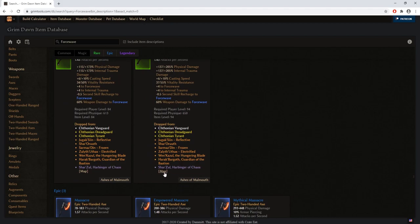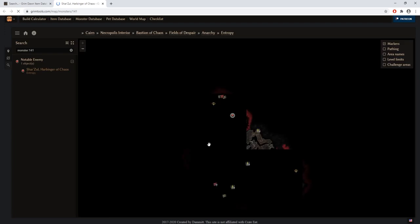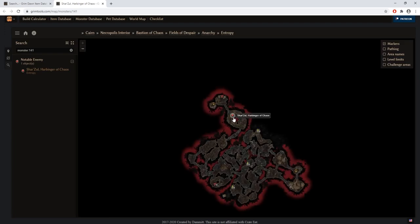Keep in mind the RNG factor — not all weapons will have the exact same physical and internal trauma damage stats. Some might have chaos or lightning and poison damage instead, and some might not even have casting speed. This item, like the general information I gave before, gives you a rough estimate of the best stat combination to look for. You can also click on a boss name to see its map location — for example, Sharzul the Harbinger of Chaos is the final boss of the Bastion of Chaos skeleton key dungeon.